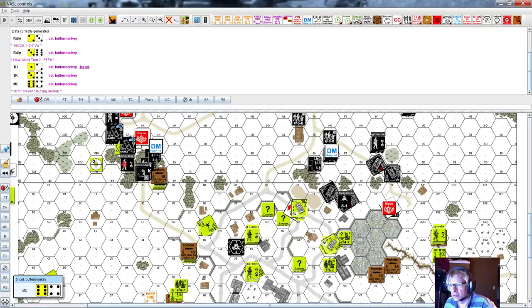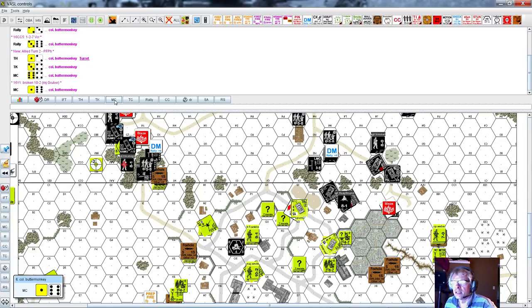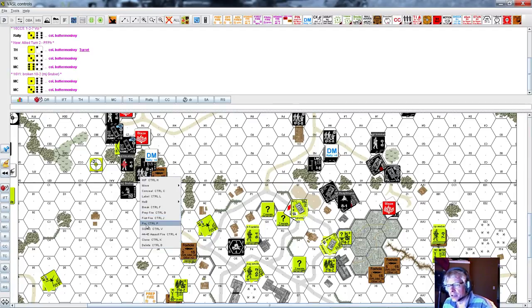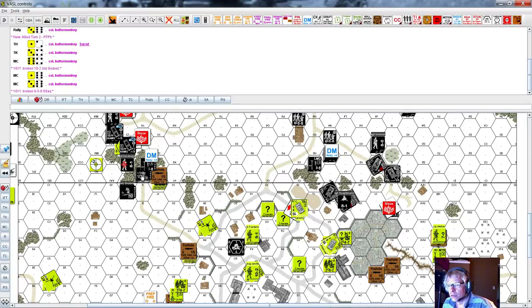Gruber fails his morale check! The nearby squad has to take the minus one and then another morale check — he makes it, but then has to take a leader loss morale check and fails. When the leader fails, that minus two gets added to the leader loss morale check. Both those units broke — just boom, boom, both broke.